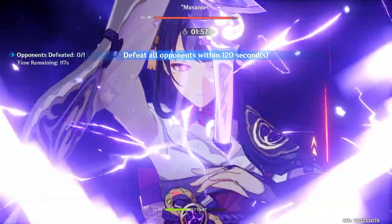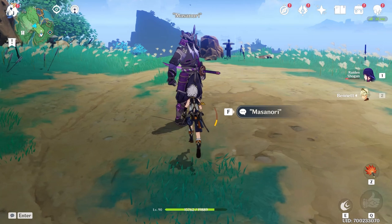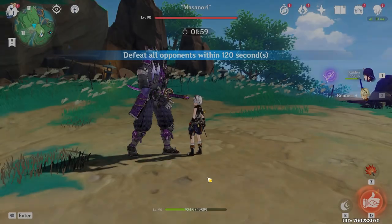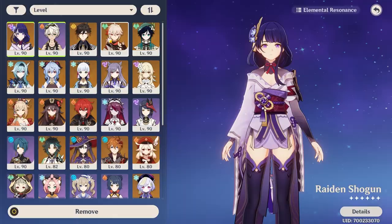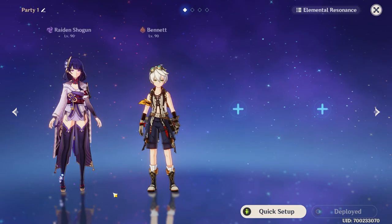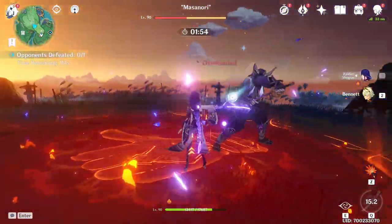Just starting with Q, going to Raiden and doing burst — 169k. Now we're just gonna do the same thing with Binny. Unfortunately I have to get his ult back first. Just gonna do this — 124k.